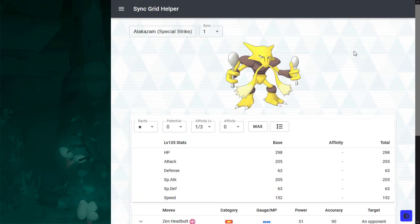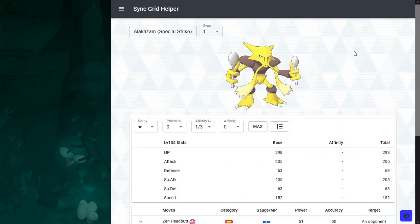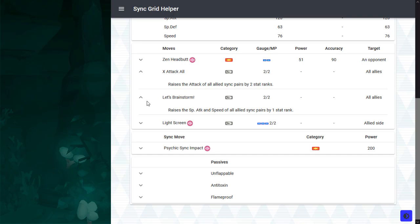Striker Alakazam is bad Giovanni, and I normally don't write off Eggmons this badly, but when Giovanni is rerunning, there is no point in looking at this. Support Alakazam has offensive omnibuffing, but more importantly, it has Light Screen. This is the only free-to-play source of Light Screen.